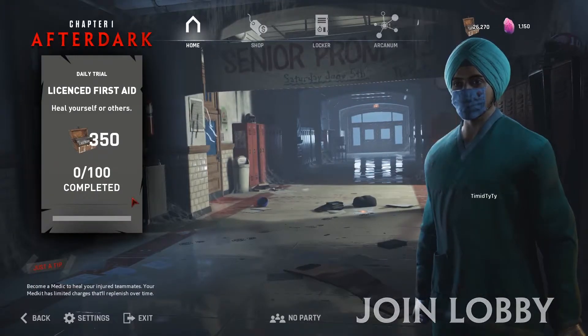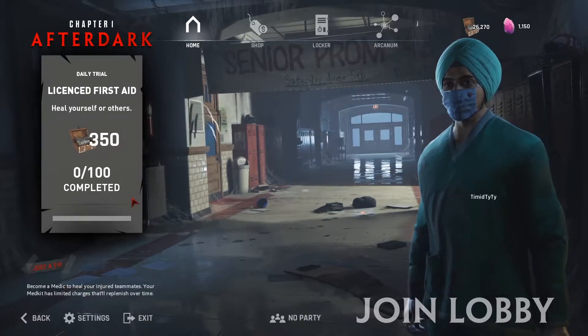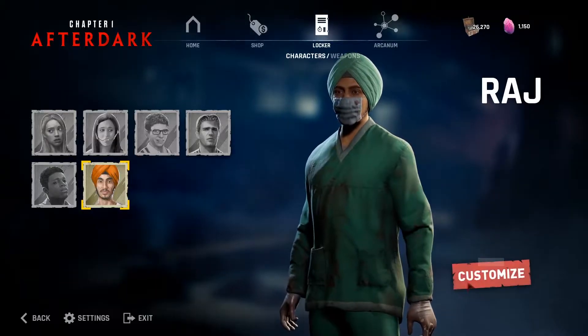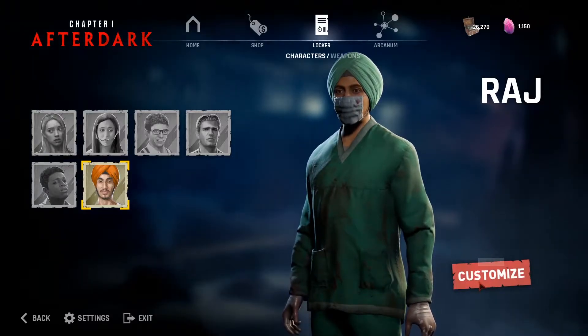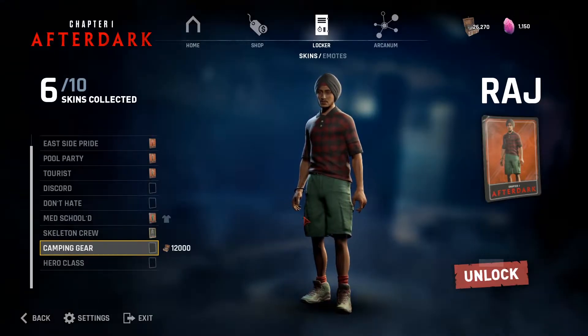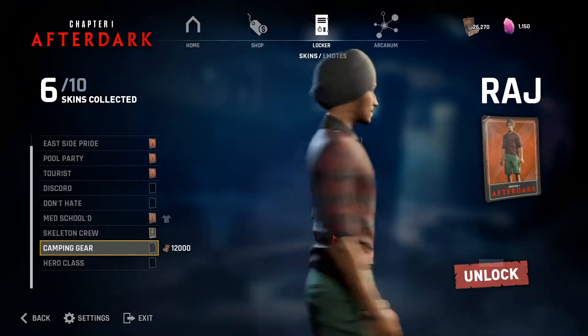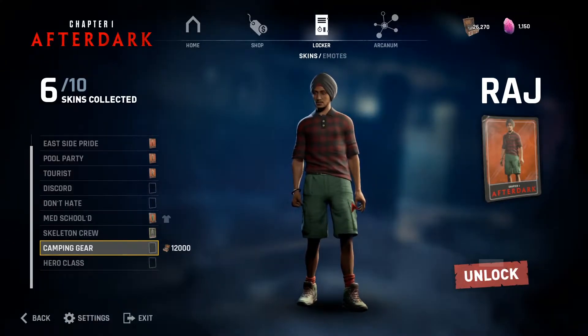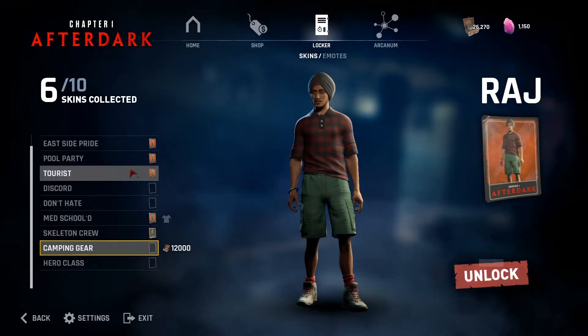Now on to the part that most people are excited about: cosmetics. We're going to start with the classmates, and since I'm already on Raj I might as well start with him. One of Raj's new cosmetics is this camping gear — basically a camper's gear. It looks pretty nice. It's just a recolor of some of his other stuff.